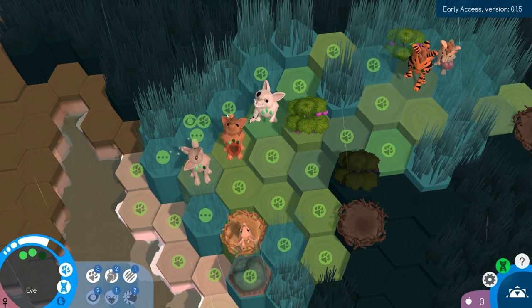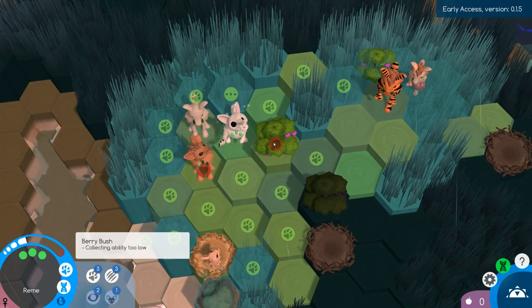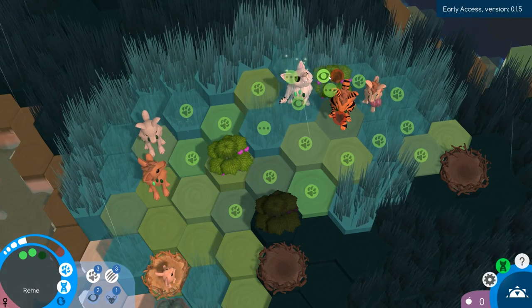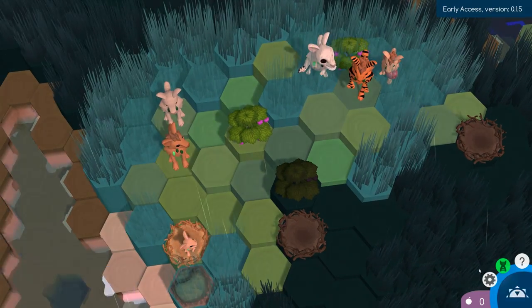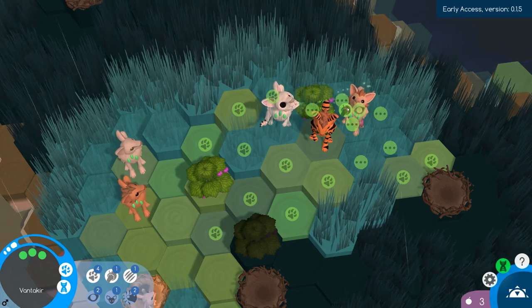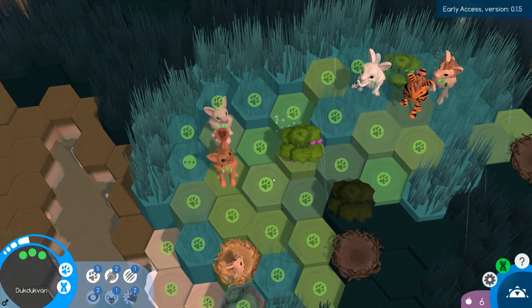These guys will get pregnant with each other, and let's go ahead and get this guy pregnant. We're out of food! We're out of food and I can't pick. This guy can't pick either. That's not good. When you run out of food I think your creatures start to lose health and they start to die - something bad happens. You do not want to run out of food. We have about four to six food right now.